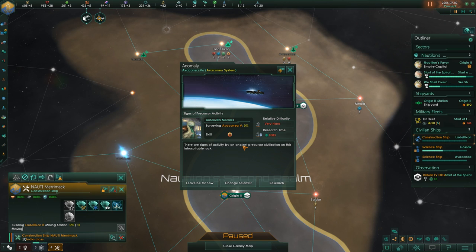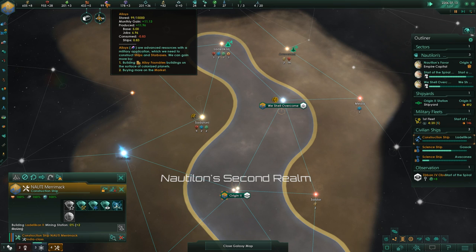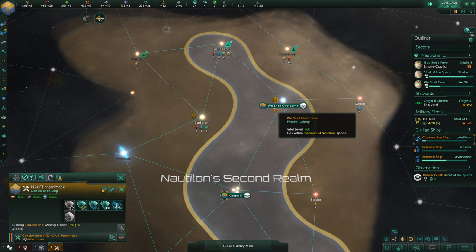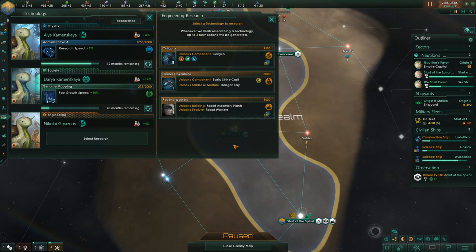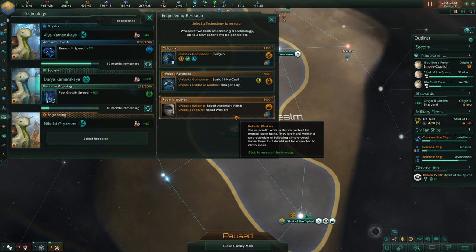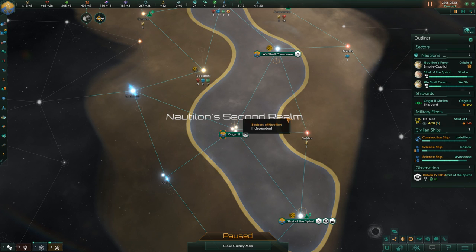A sign of activity by an ancient precursor civilization — oh my goodness, we need to get this! Precursors — the hints that Nautilon left behind. Powered exoskeletons: minerals from drops plus 5 percent, army damage plus 5 percent. Wearing a powered exoskeleton augments the user's strength and speed — the military applications are obvious. It will also increase labor efficiency. Now we could go for Robotic Workers already, and we will — they can help us gather minerals. We don't need carriers and coil guns for now.